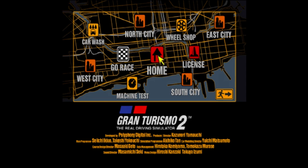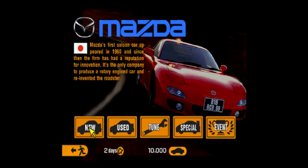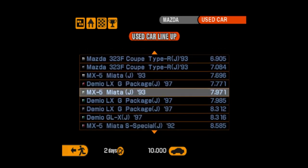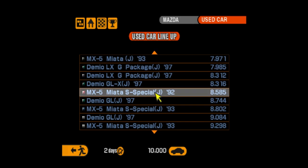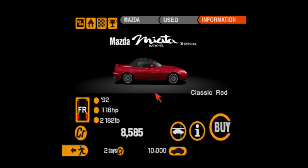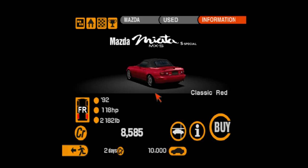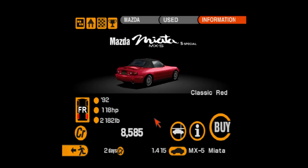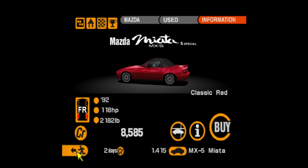Anyone who knows me and knows my stream will know exactly where we're going — we're going to East City, to the used car dealership. Can you guess what it is? You can pretty much see it on screen. Oh, it is there — the Mazda MX5 Miata S Special! This is the 1.6 version, actually very similar to mine, just a year older. We go and buy that right now. MX5 boys, we're back!